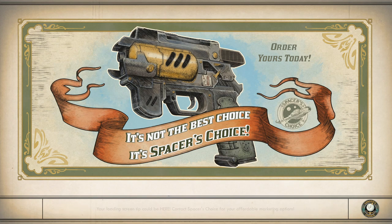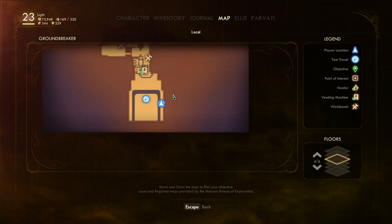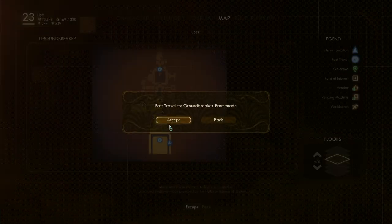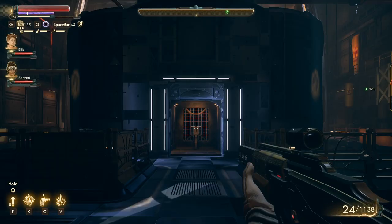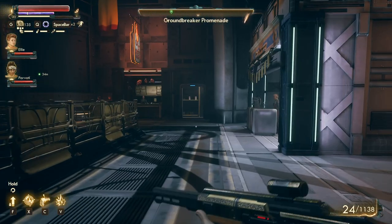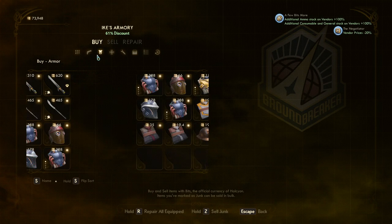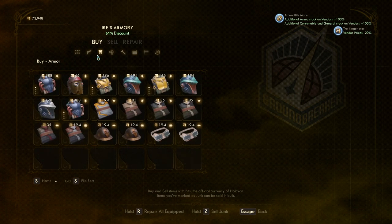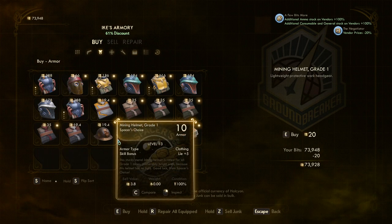I'm not even sure if fast traveling is an option inside the Groundbreaker — there's really no need for it, frankly. We can fast travel to the Groundbreaker Promenade. Actually I can check merchants. 63 is decent, but this is basically what we are using — I think this is exactly what we are using.